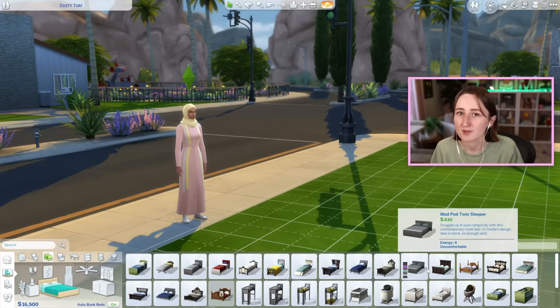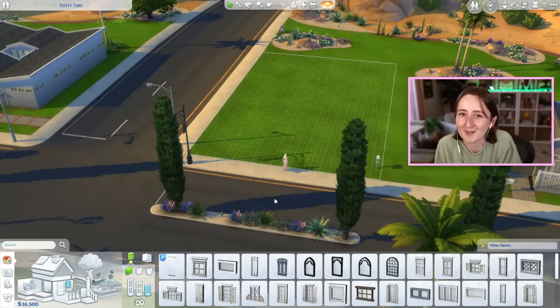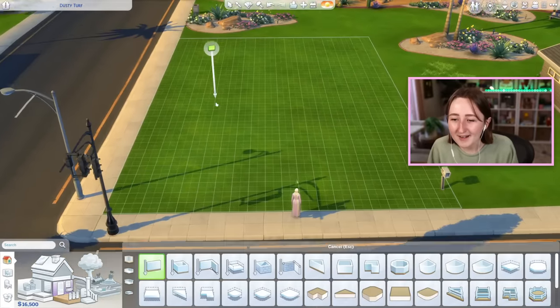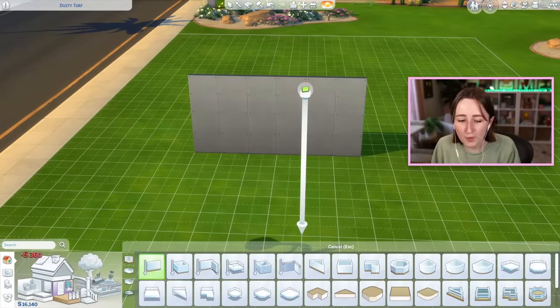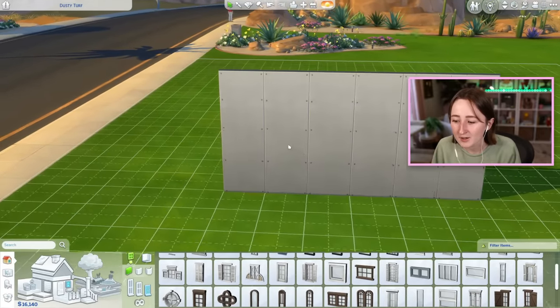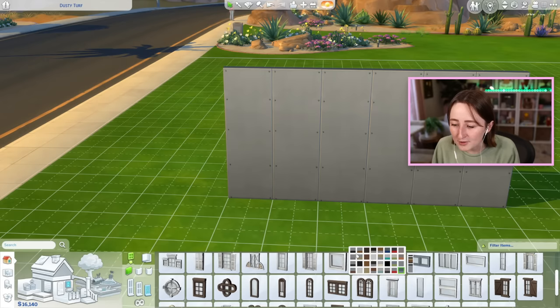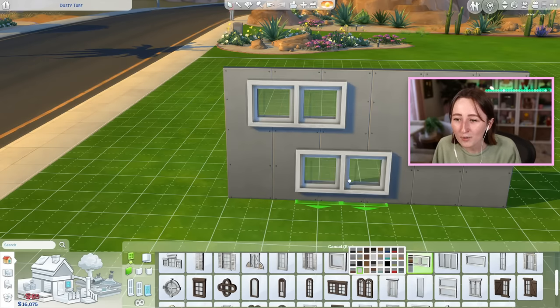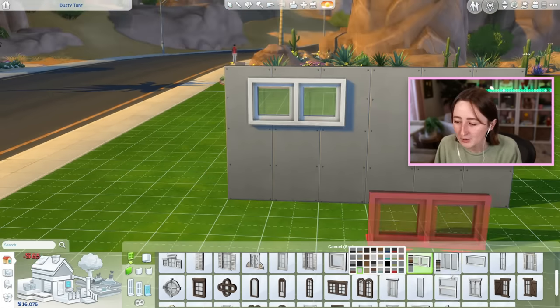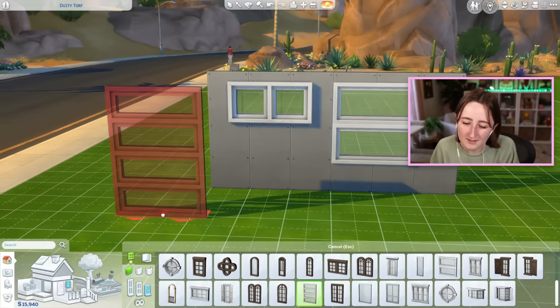I'm gonna try really hard to pick the swatches I like the least, the rug colors I use the least often. I'm even building this in Oasis Springs because I don't really build here very much. I was thinking about the windows — if I'm gonna use my least favorite windows, I want to pick a few that I really don't ever go for. These little square windows, I do not ever use. I just don't really love this collection, so I'm gonna try to use these here today.